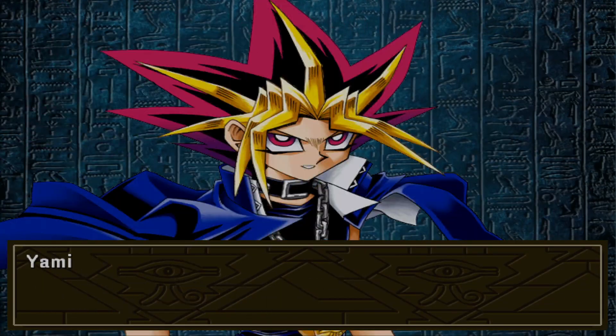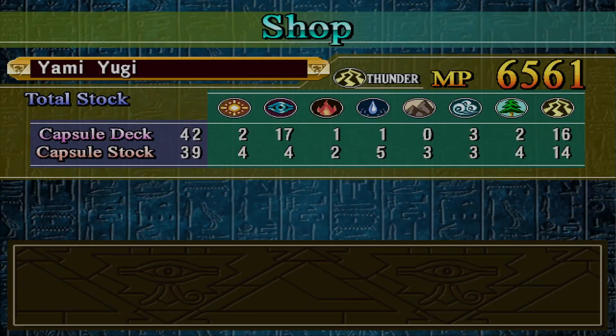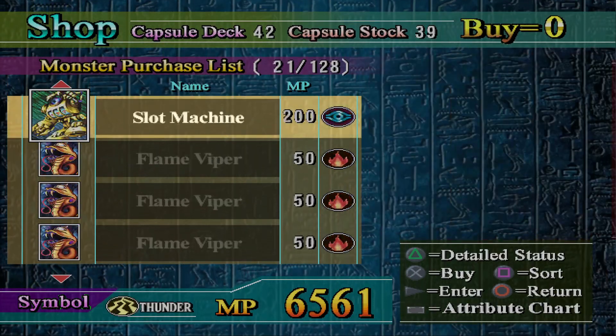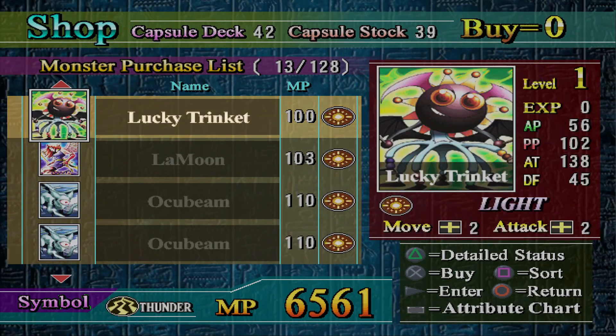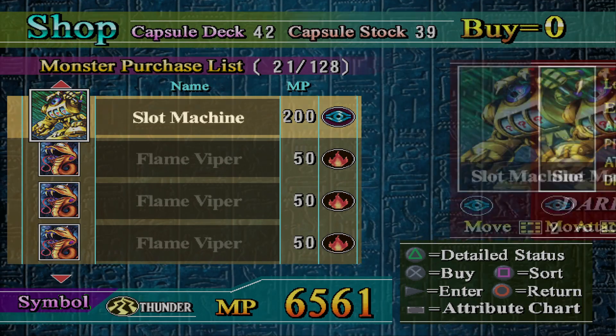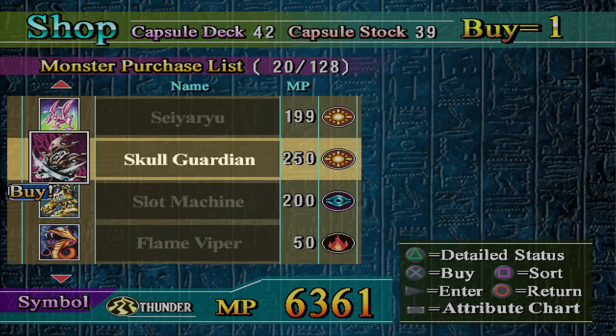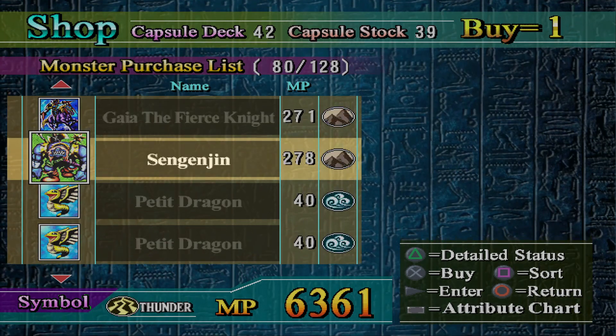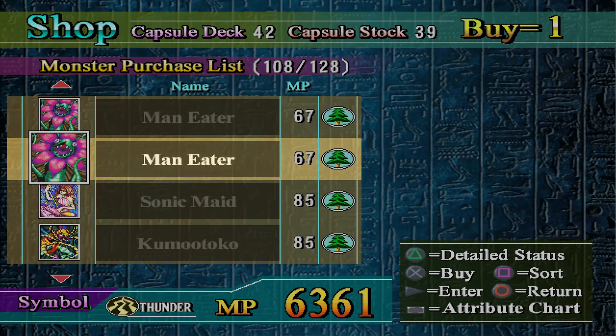So today we're going to go after Pegasus 2 in Libra mod. Against Thunder, he likes to play light — it's either a light or an earth symbol. He's pretty strong because he's got a lot of power thanks to the field.